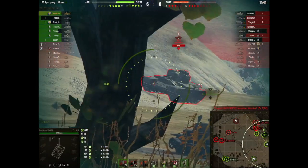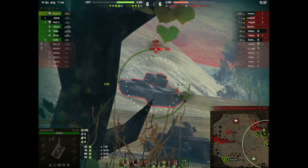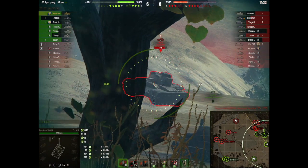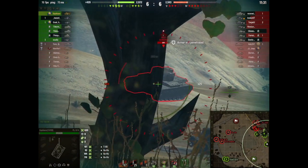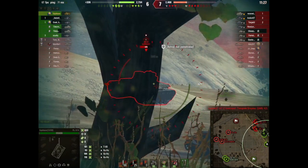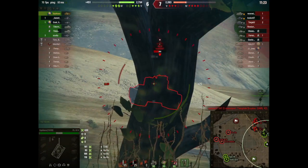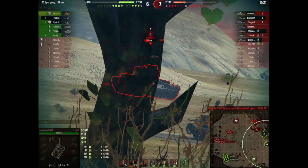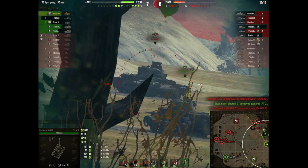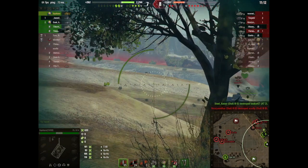I'm showing up in the middle of the thing — it's an AT2. Now this is a really hard tank killer to hit; that's actually not a turret on top, it's just part of the tank. It's very hard to do any damage to this kind of tank without using gold rounds, what we call APCR. It's a rather expensive round referred to as gold. It was actually my teammate that was doing all the damage to that AT2.